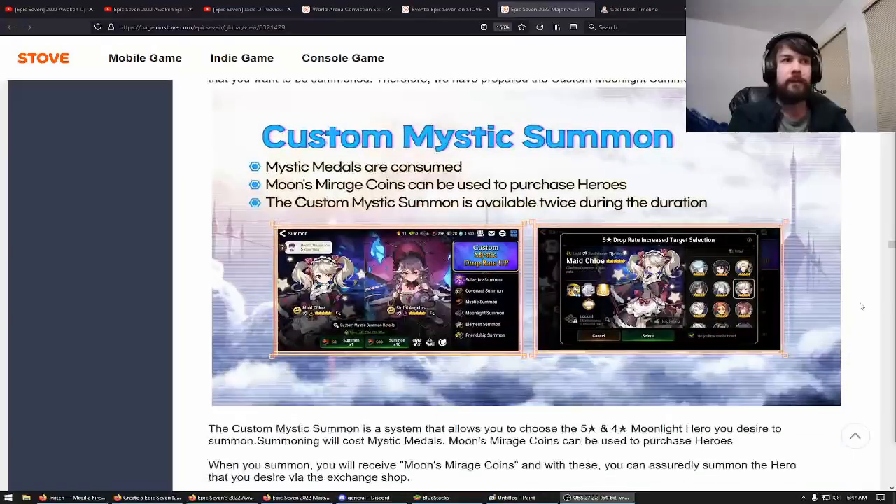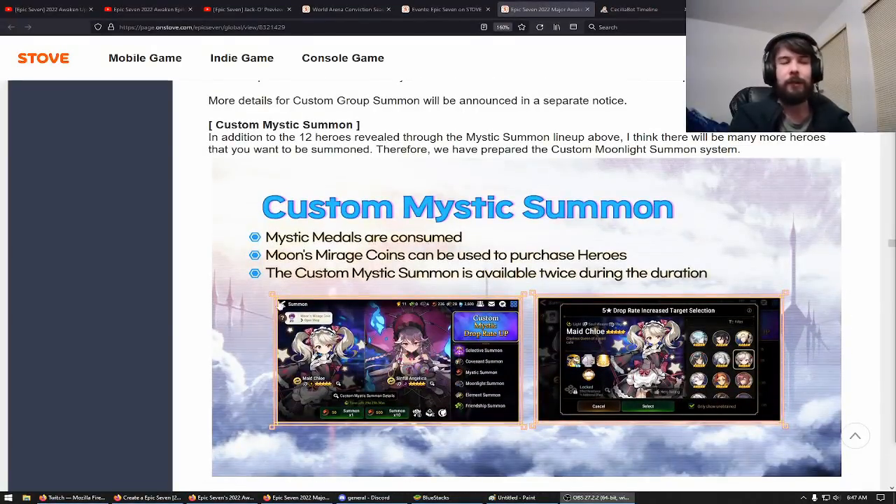The Mystic Summon banner also seems to work that way with Mystic Coins, so you could choose, let's say, Maid Chloe. If you get Maid Chloe after 100 summons, you'd have 100 Mirage Coins, and if you did 100 more summons without getting Last Rider Crow, you'd be able to use those coins to pity him. It's basically just a more generous Mystic banner. You can also choose the 4-stars you want, so this seems very powerful.